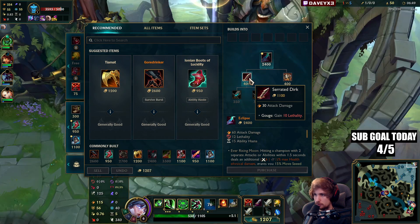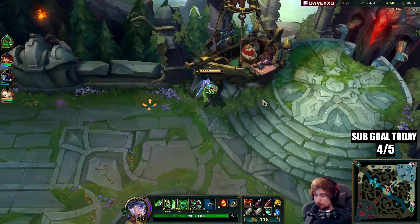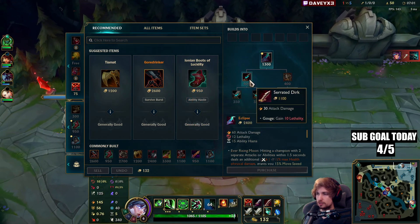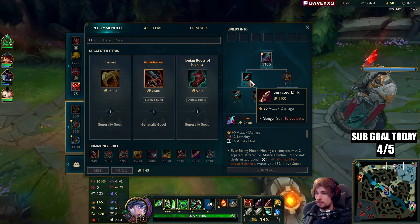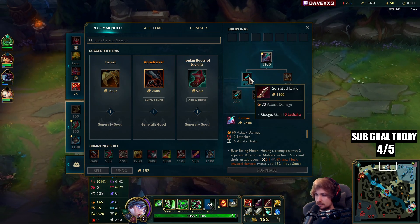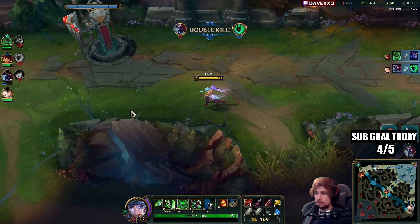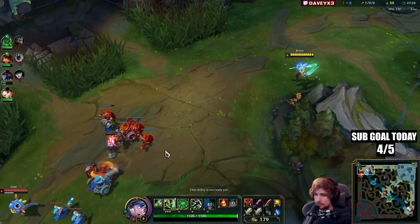Now we go for Serrated Dirk and two Long Swords. With lethality builds you always have the option: do you go Warhammer or Serrated Dirk? I always tend to go Serrated Dirk right now because you gain way too much damage from it. Warhammer is a great alternative, but Serrated Dirk provides more damage if that's what you're looking for. All I care about is maximizing damage so I can all-in better — if the enemy makes one mistake I can get a kill.